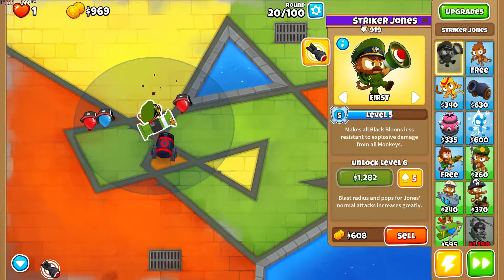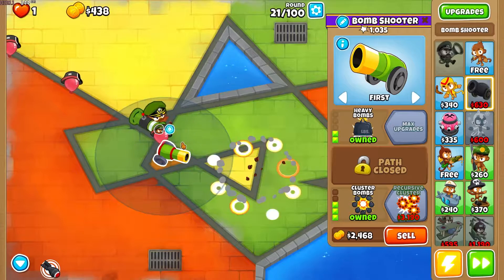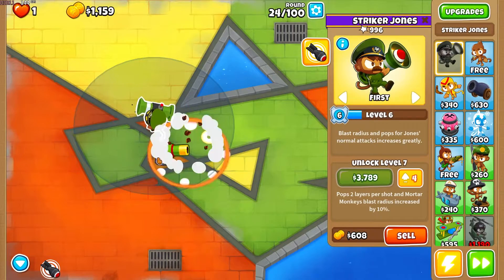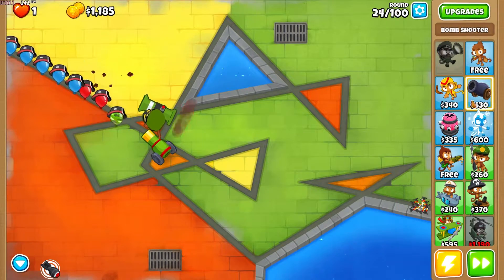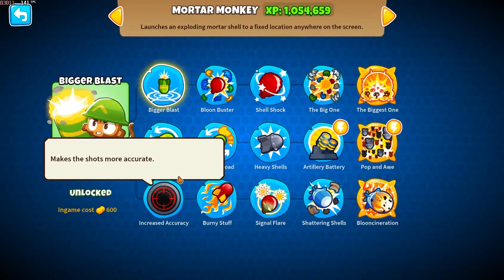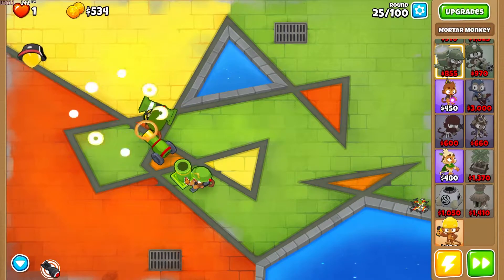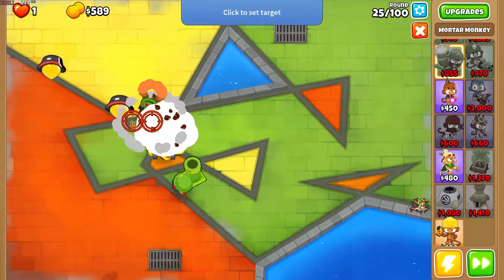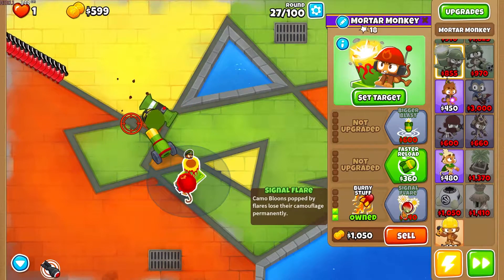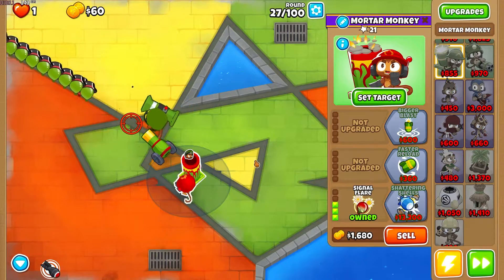We got level five, which means black balloons are less resistant. We're gonna go straight to Cluster Bomb because it's a lot of damage. Recursive Cluster's gonna have to wait, but we have no camo detection — I didn't think about this. We might have to restart, but wait, we've got spikes at the end. I'm gonna have to get Signal Flare as soon as possible and put it where it hits multiple times. We'll probably need multiple Signal Flares to ensure every camo gets hit.